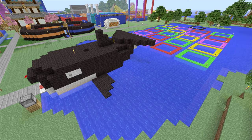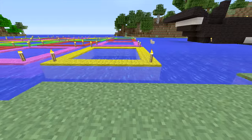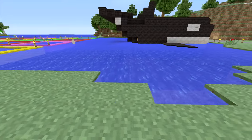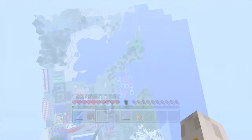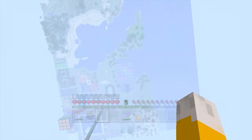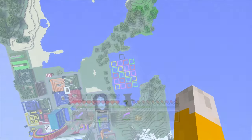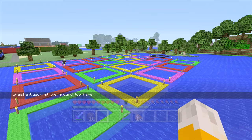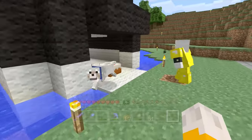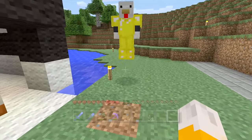My 10th favourite minigame is Whale of a Time. This game would have probably ended up higher, but it sadly no longer works properly since a recent update. The game involves you being launched out of the blowhole of an orca and then trying to land in different coloured squares. Flying up to the top of my world and frantically guiding yourself down is really exciting, and when someone dies from missing their target it's absolutely hilarious. I also think that the orca theme matches the gameplay perfectly.